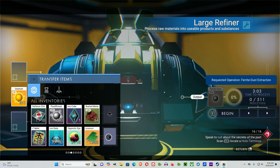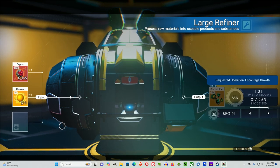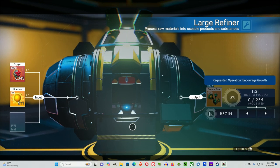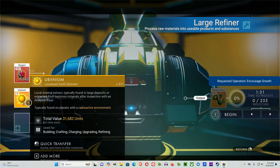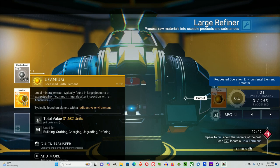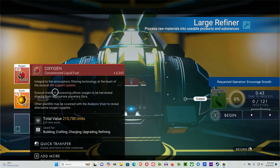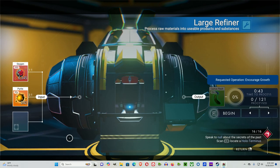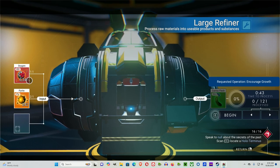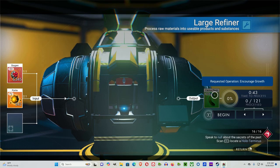We will do uranium. Uranium with oxygen will give you gamma root. Notice uranium is in radioactive environments and gamma root grows in radioactive environments — you add oxygen to that environment substance and it gives you the farming item for it. Uranium with ferrite will give you pyrite. Pyrite with oxygen will give you cactus. Notice pyrite is in desert environments and cactus grows in deserts. So oxygen with the assigned substance gives you the farming item for that substance.